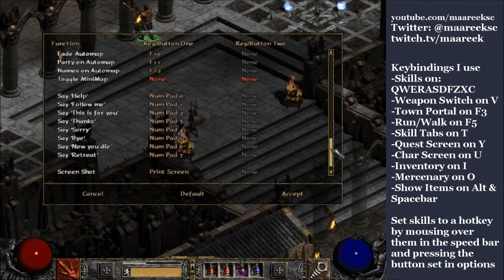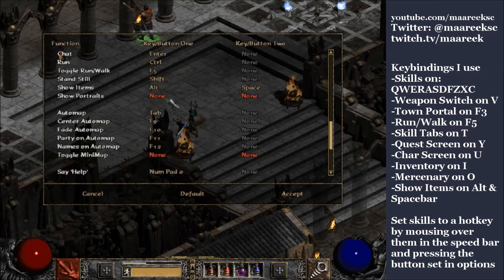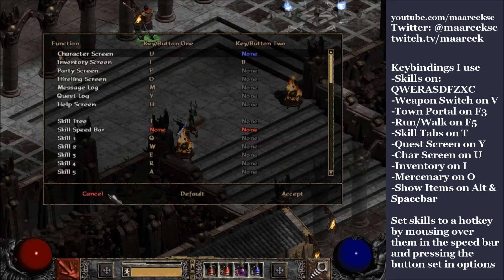When changing your key binds, taking a button off one function puts it on another, so go through and make sure everything you want set is set, and that anything unset you don't mind leaving blank. Also note you can set a second button for everything — which is why I keep both alt and spacebar for show items. I still hit alt out of muscle memory sometimes, so having both bound means it's never a problem.